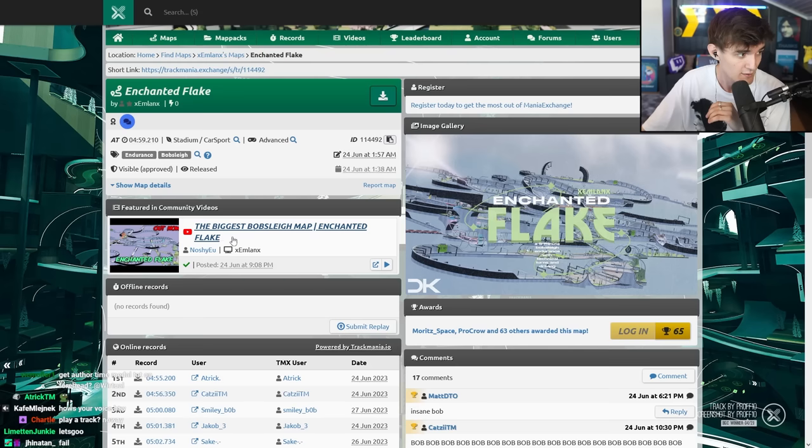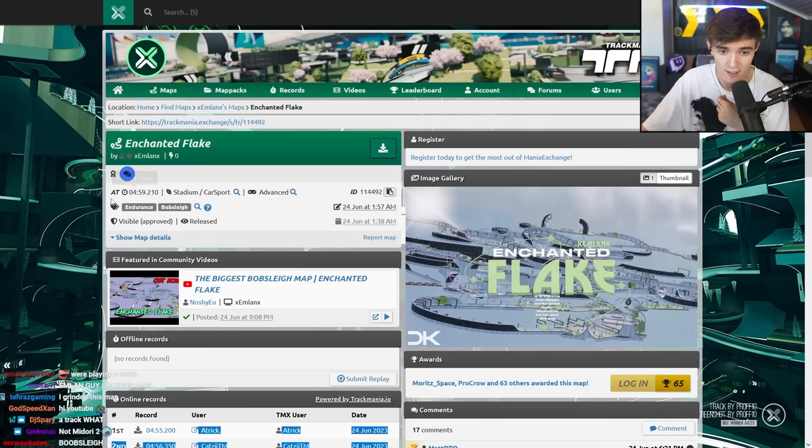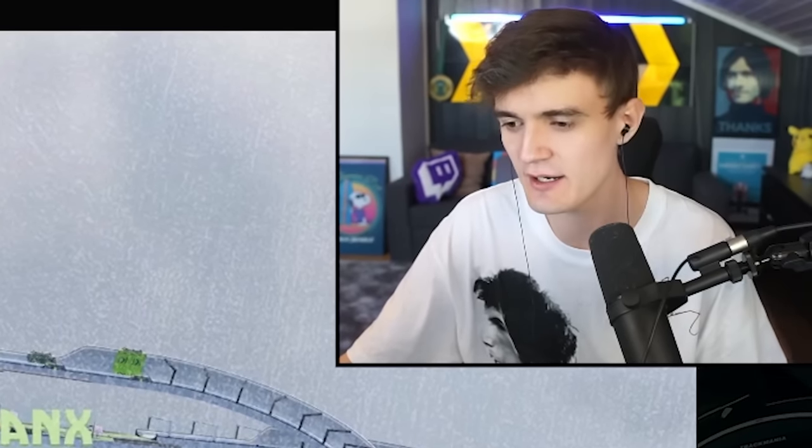What I thought we would do today is play a track called Enchanted Flake, the biggest bobsleigh map. Already a bunch of the best bobsleigh players are hunting it. It has a really strong author time — only two players have beat it. I think it will be a very challenging author time to beat. This is basically the ultimate bobsleigh map, is what I've heard from people.